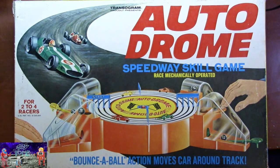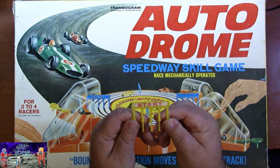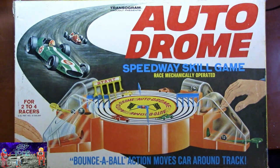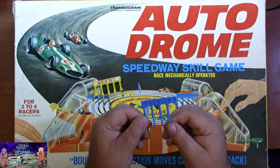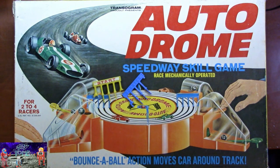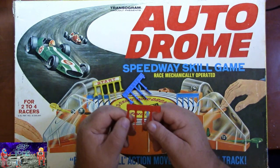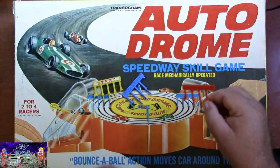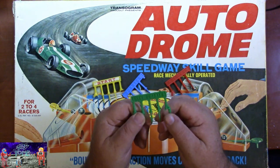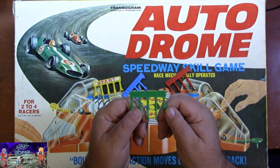It comes with some really cool gates. We have the start gate here, then we have the quarter mile gate so you can do like a quarter mile race — like a little drag race if you want to. Then we have the halfway point and then we have the three-quarter gate. Kind of cool.